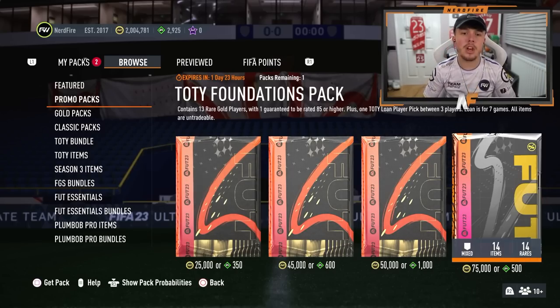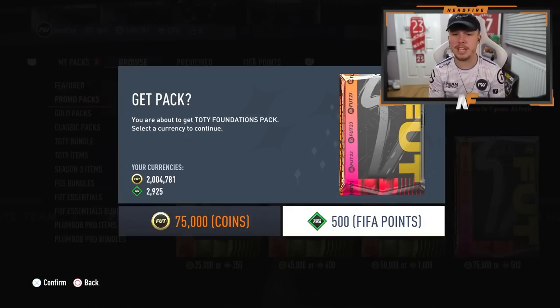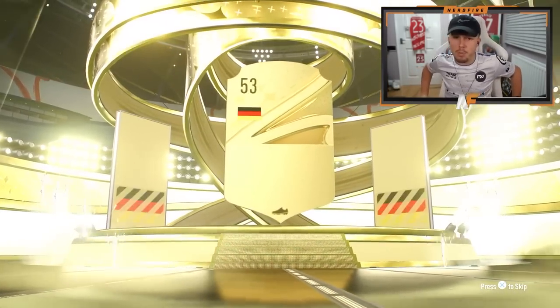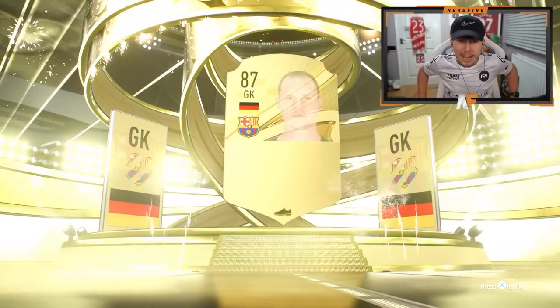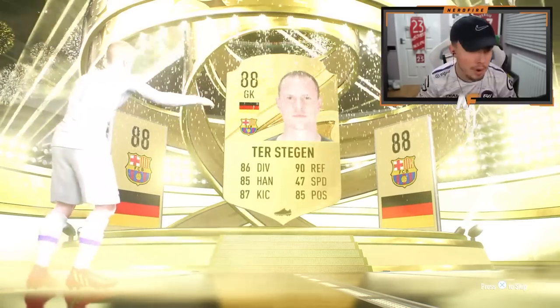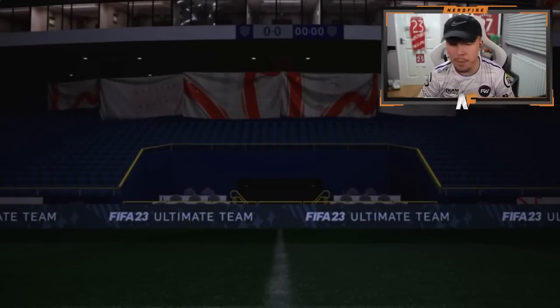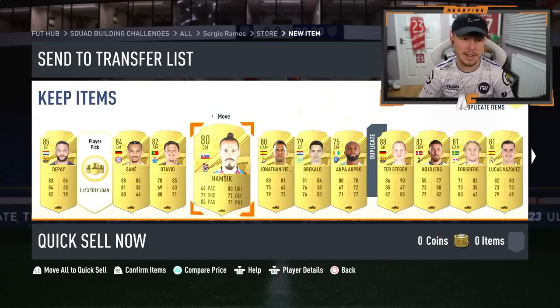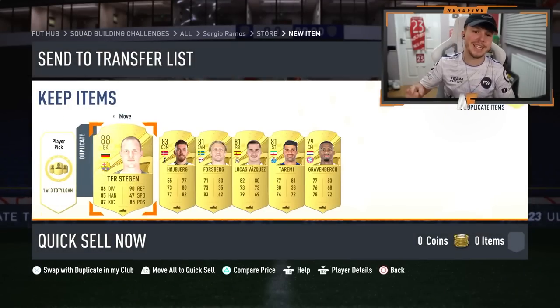Team media foundation pack contains 13 red gold players, one guaranteed to be 85, and a loan team media pick. Can I get anything from this? 500 FIFA points — it's going to be a walkout. Germany goalkeeper — that's the third time we've got de Stegen in this video. Luckily I already put him into an SBC — wait, no I haven't. Never mind. We're going to put him into an SBC now, then probably open some more packs after.